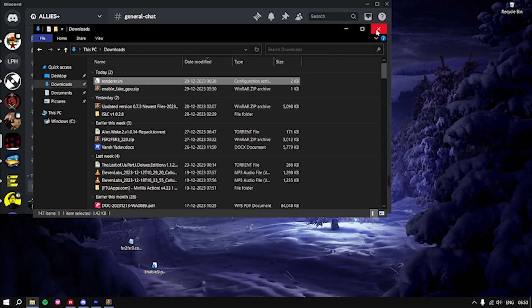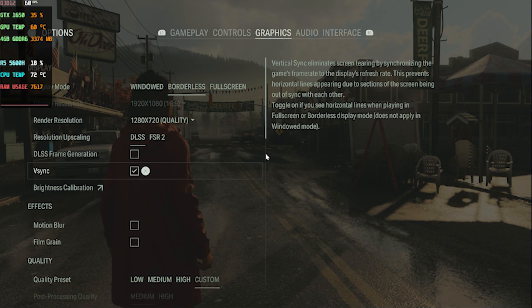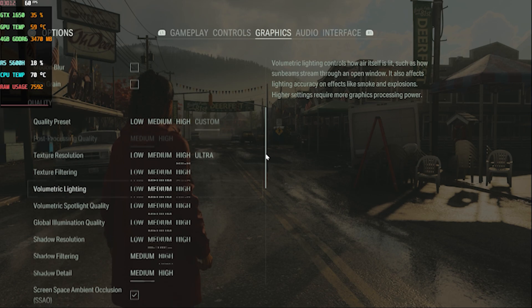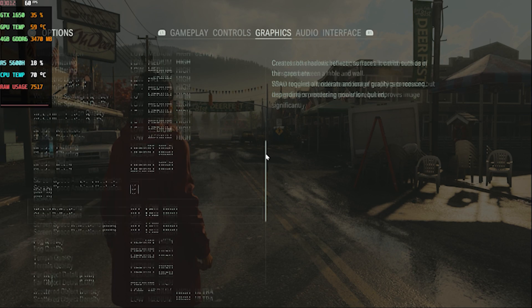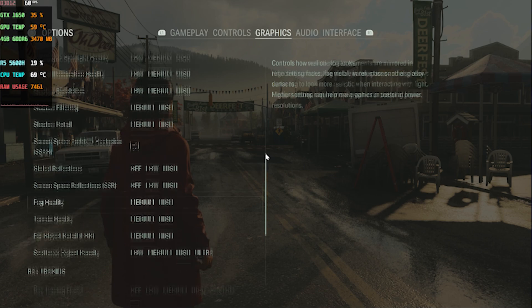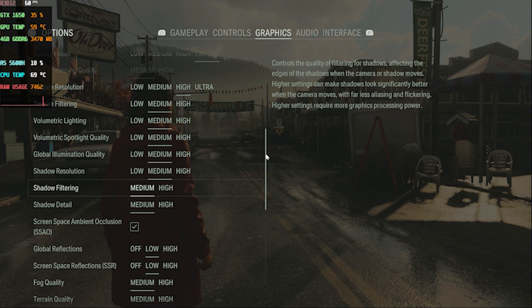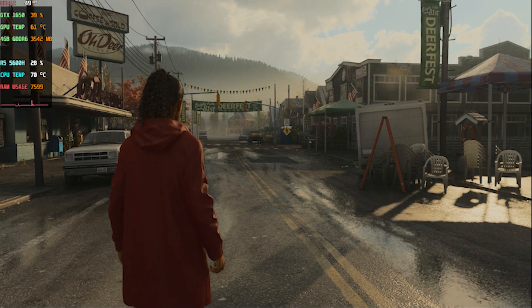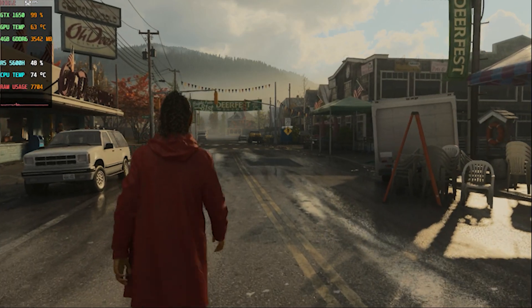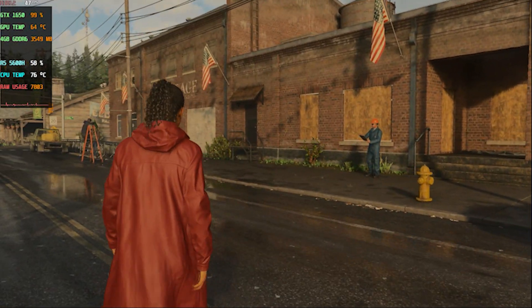Now we are done. The mod has been installed successfully. Inside the game settings, simply copy paste my game settings — these are the best settings for 50 to 60 FPS. Switch to DLSS, because switching to FSR simply makes the game crash. So don't select the FSR option or it will crash. Search for DLSS and copy paste my graphics settings, and you will see the game performs really well after this LukeFZ FSR frame generation mod.